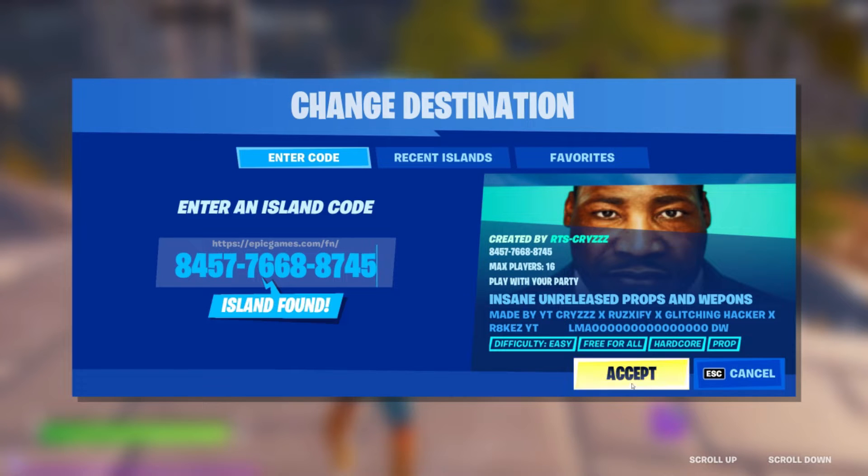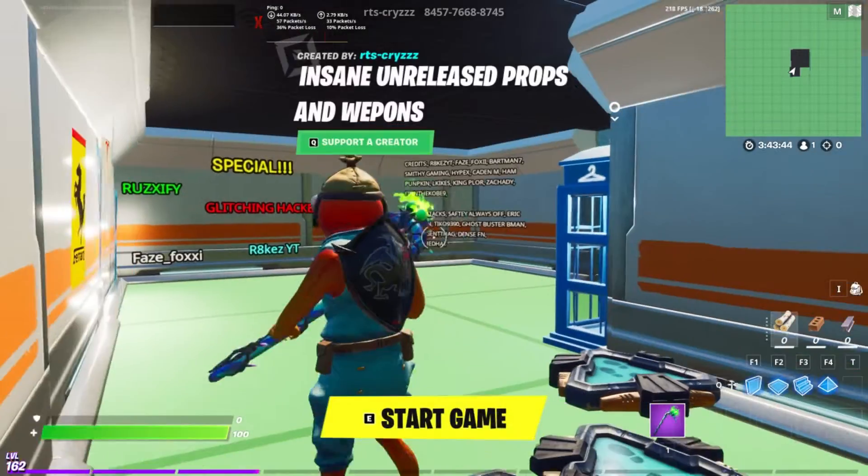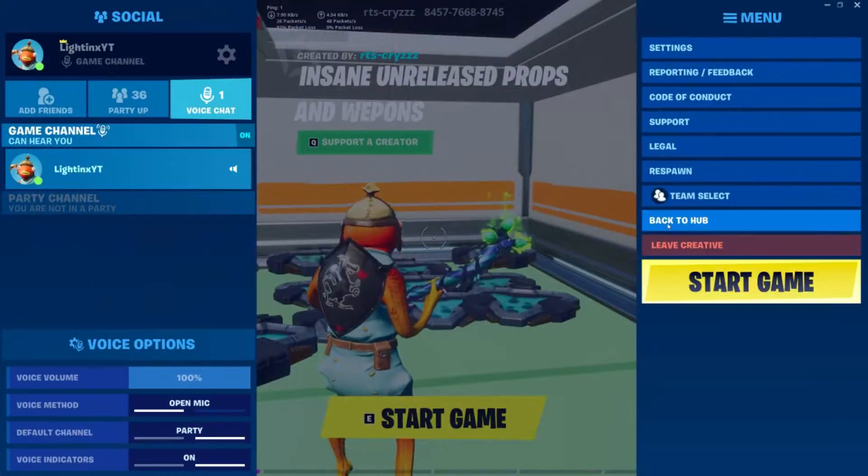Okay, firstly, you just want to load up this map. Here is the code on screen right now. Once you've loaded into the map, you just want to place a ping right in the spawn and then go back to the hub.